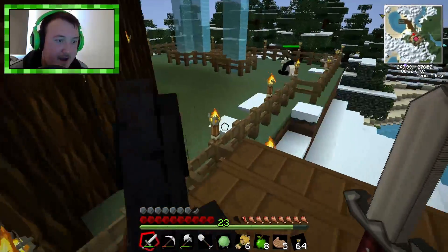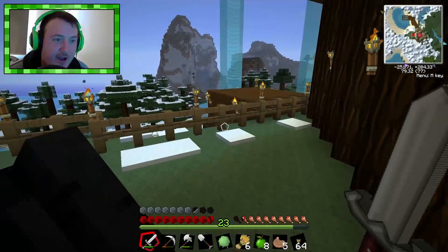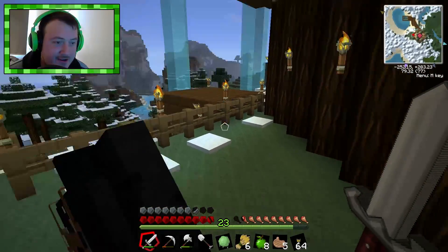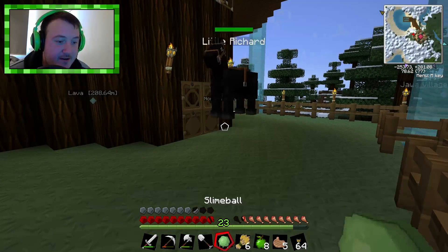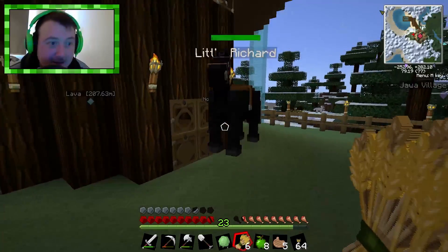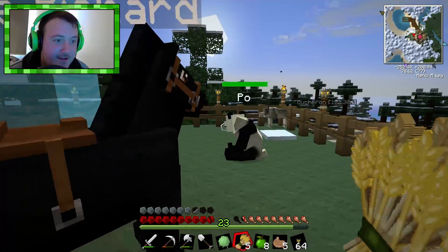Oh sorry, what hurt you? Oh, the fire burnt it? No. So the dismount is F. There we go, glad I remembered that. Little Richard, what are you doing? Oh, just bouncing around. Alright, give you some more wheat. There you go. You happy, buddy?